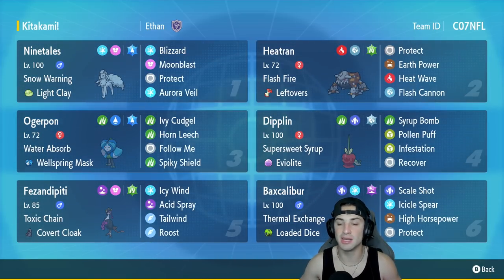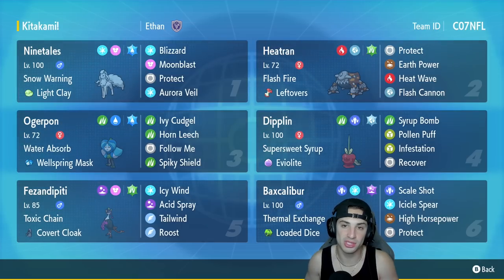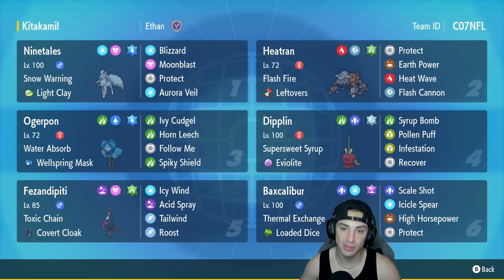First, Dipplin over here — I'm not 100% sure but this is a rental code I did not make. Evo Light on Dipplin does work considering it is supposed to get an evolution in the next DLC. I could be wrong, so let me know in the comment section down below, but I'm told that it does work right now. So Evo Light Dipplin — don't come at me. I didn't make this team.